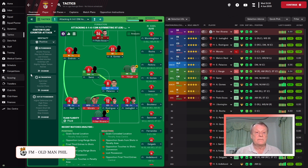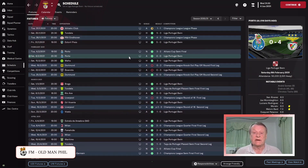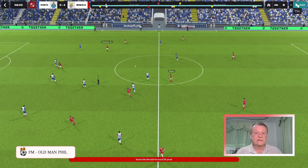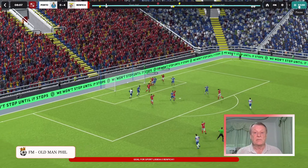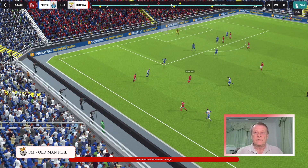Let's look at some of the goals we've scored, starting with a game against Porto — probably the best team in the league. We dispatched them four goals to nil. On the first goal, we already have a three-on-two. We've moved the ball across from the left and now have an overload on the right-hand side. Oceans of space open up; Hendrik picks the right pass, Ruan Carlos is in acres of space, pulls the ball back — it's a lucky goal, but we had so many numbers in the penalty area we had to score.